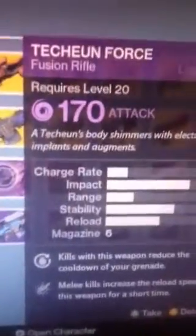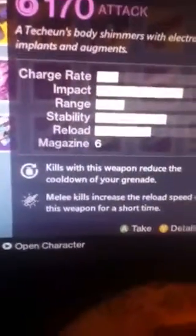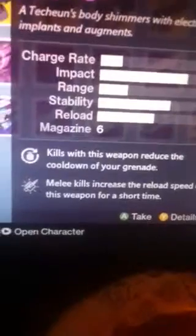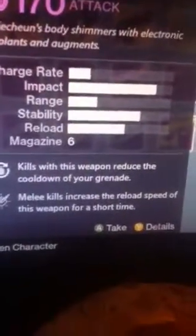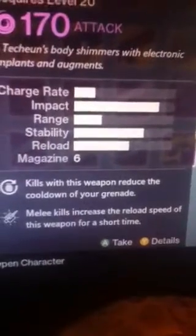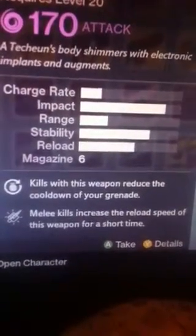Moving on to the fusion rifle. Kills with this weapon reduces the cooldown of your grenade. Melee kills increase the reload speed of this weapon for a short amount of time.